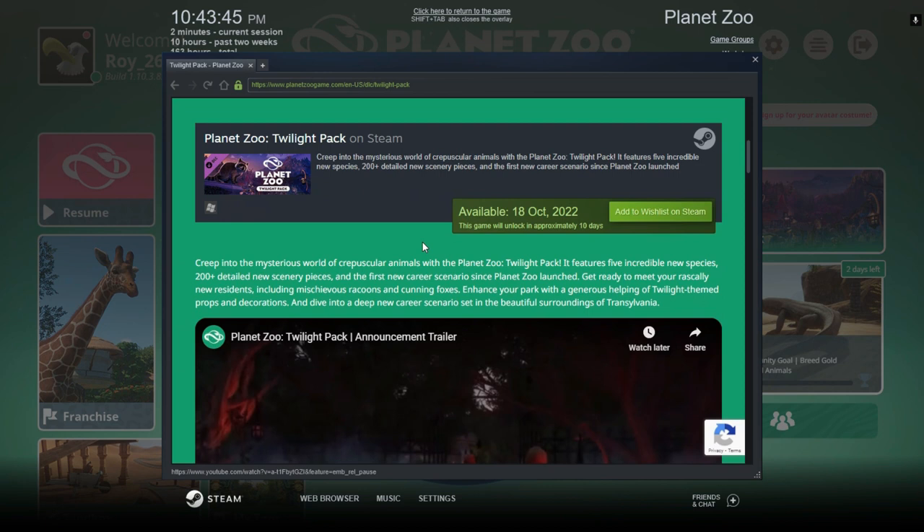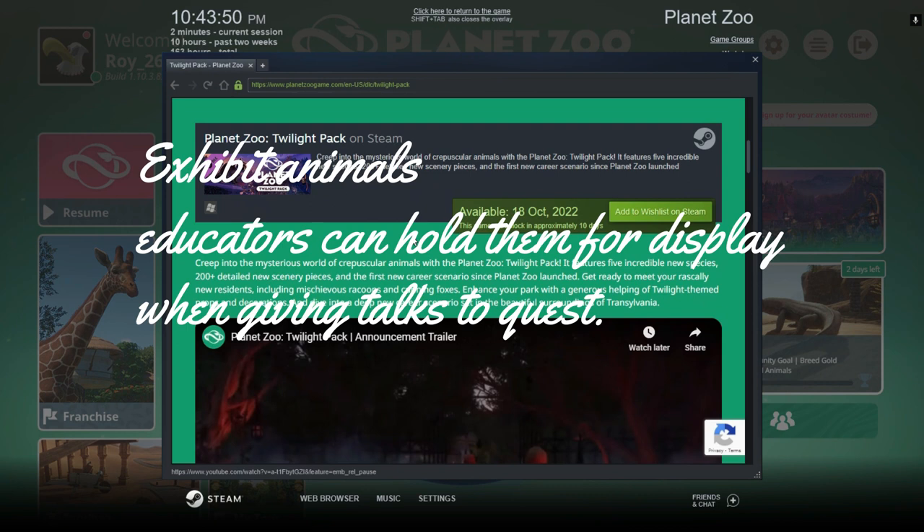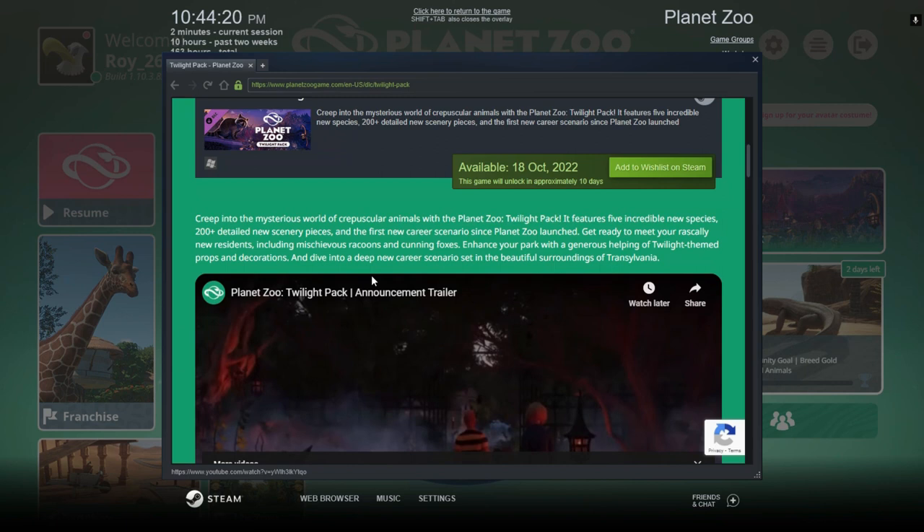And there also will be something with the... Here we can read: Creep into the mysterious world of crepuscular animals with the Planet Zoo Twilight Pack. It features 5 incredible new species, 200 plus detailed new scenery pieces, and the first new career scenario since Planet Zoo launched. Get ready to meet your rascally new residents, including mischievous raccoons and cunning foxes. And change your park with a generous helping of Twilight themed props and decorations, and dive into a deep new career scenario set in the beautiful surroundings of Transylvania.